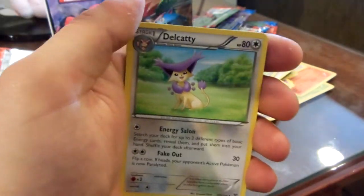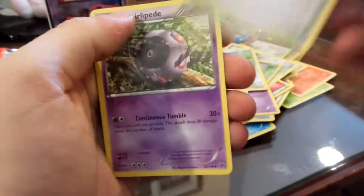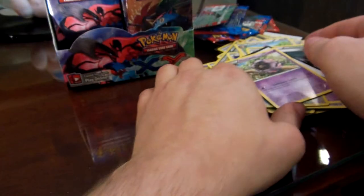He'll get his own pile over here. Delcatty. Oh, I didn't bring my sleeves with me. Fairy Garden. And Whirlipede. Let me just organize that. Alright sweet — let's get more Mega Evolutions, that's sick.